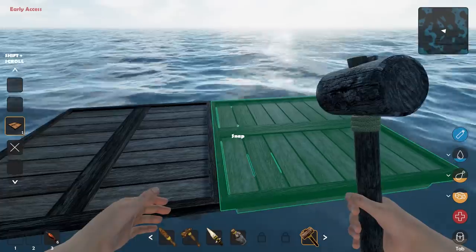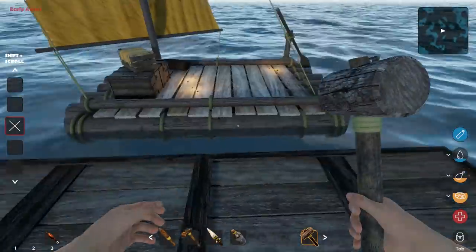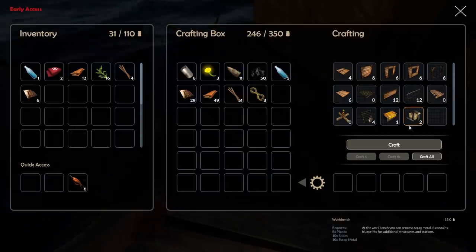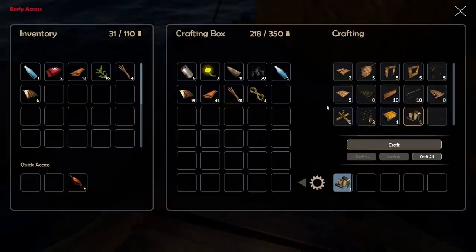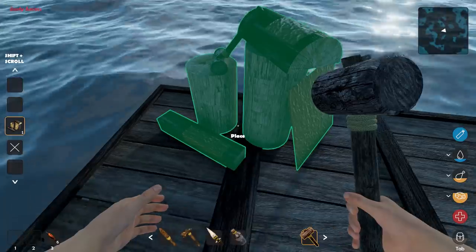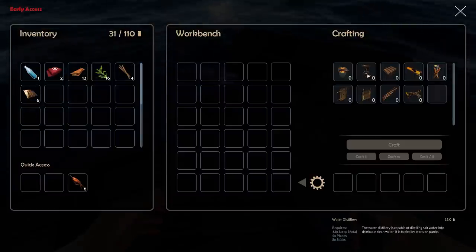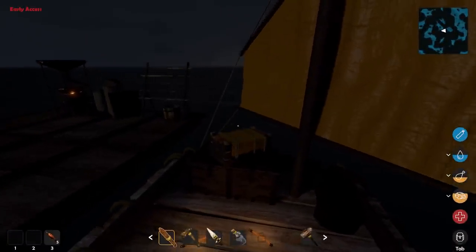We're going to need a new dock obviously. Actually, do we need a dock? We're definitely going to need a workbench — that makes all the cool stuff. Let's make sure we get the workbench right, put it in the center — wham! Now with the workbench we can make all the other goodies: water distillery, barbecue bucket.